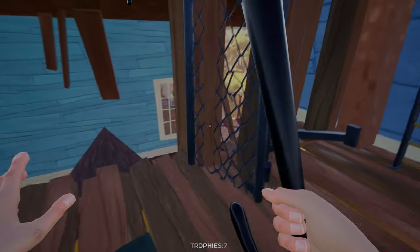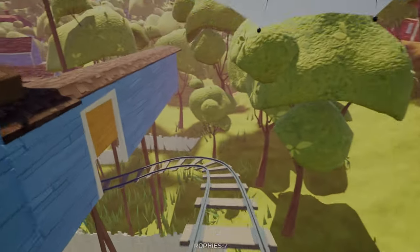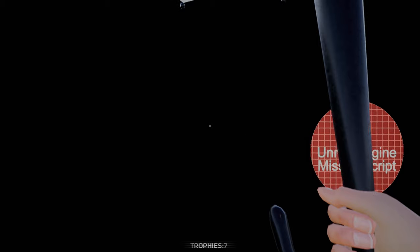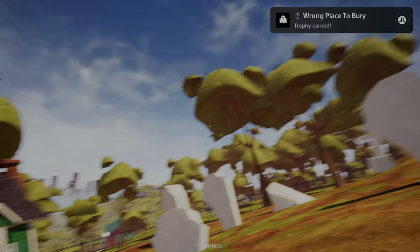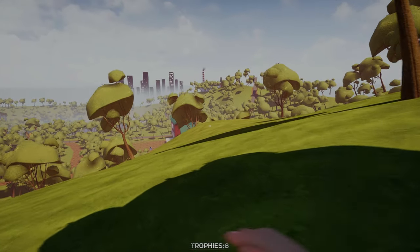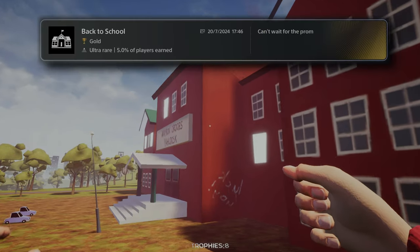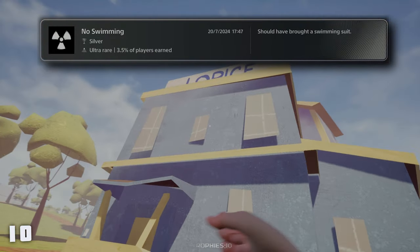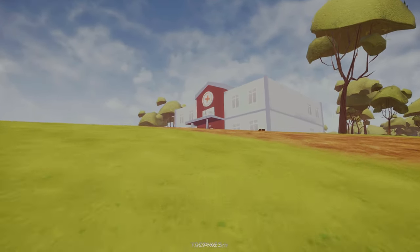So now I needed to head into this glitched, error secret area. I crouched under this thing and then entered a black hole room with some red text. Once I walked towards it, it teleported me into a cemetery, which unlocked Wrong Place to Bury. The next 6 trophies would all come in quick succession from this weird out-of-area map, where I basically just had to visit different places. I went back to school — I think we missed prom night. Ran to a factory but didn't bring any swimsuit. Visited the police station, but don't tell anyone.